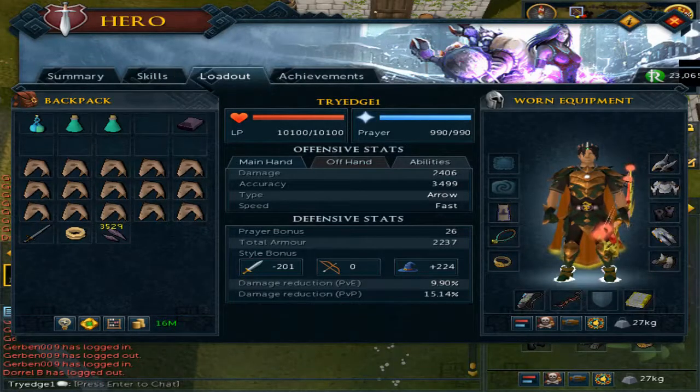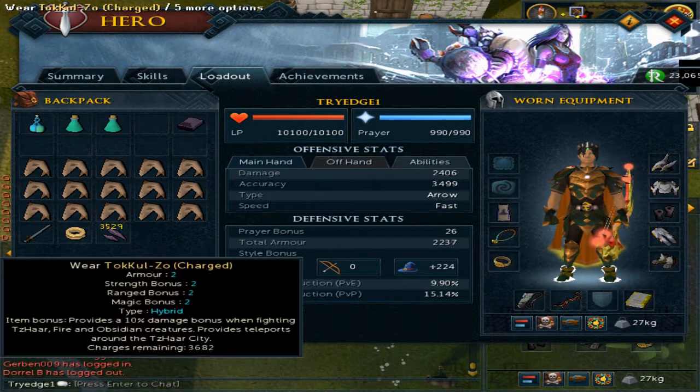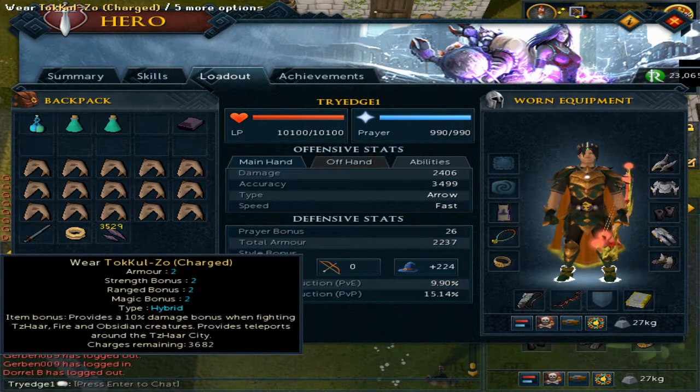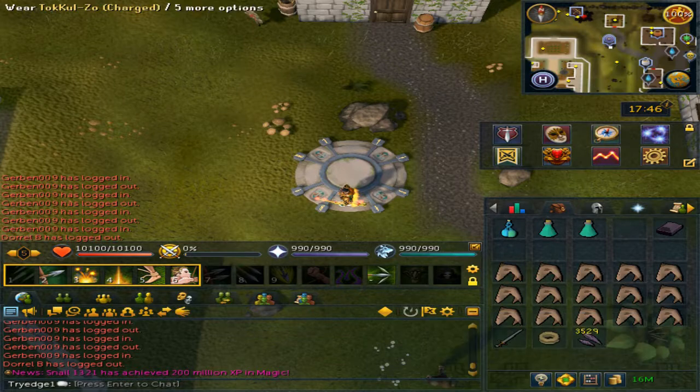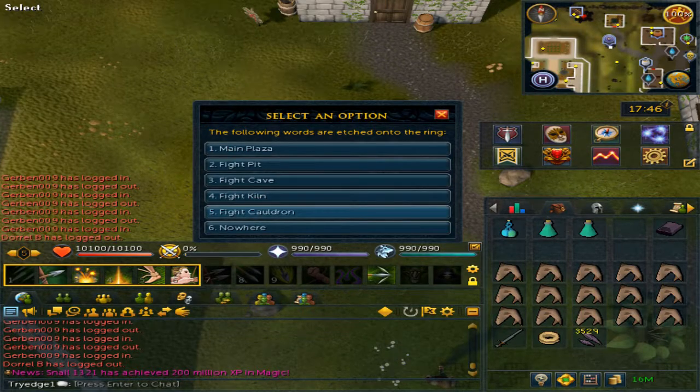This will be a guide for the Fight Cauldron. You will need to have completed the Elder Kiln quest and the Brink of Extinction. After the quest you will get the Tokozu ring. If you right-click teleport it will bring you straight to the Fight Cauldron.